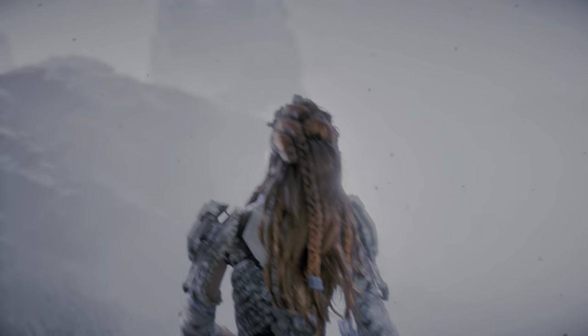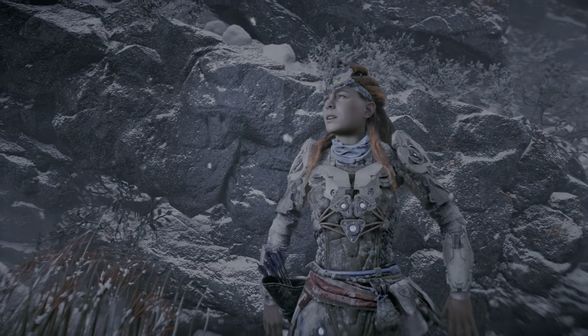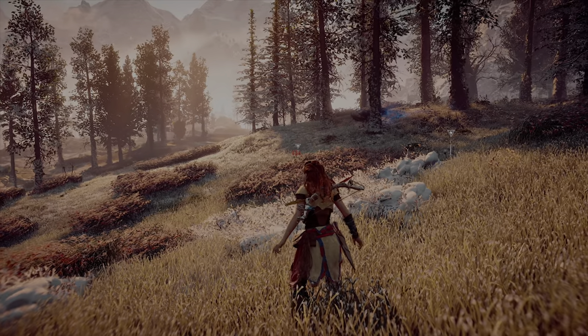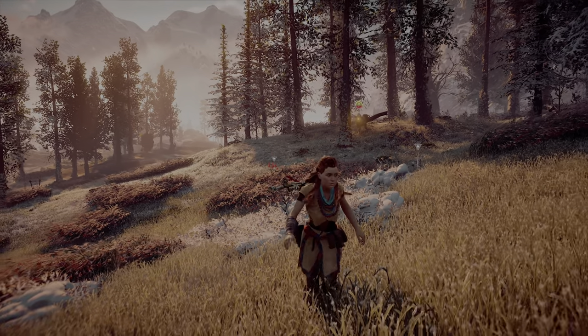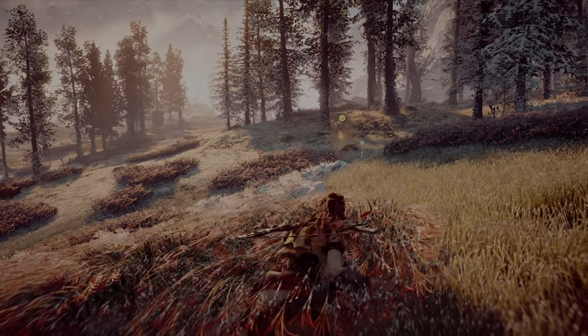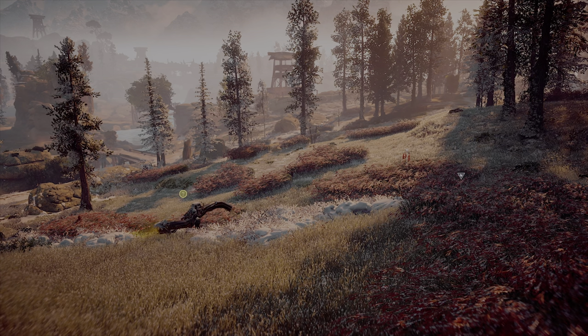Let's start with the characters and creatures of the world. The robotic denizens play a key role in defining the look and feel of Horizon, and the way they engage with the player is very important to maintaining this feeling. Each creature is designed to react to Aloy based on a set of predefined rules and boundaries. From the normal gameplay perspective, this is what a player would normally see. As a distant creature spots the player, it begins to approach to determine if you're a threat. You can then hide from the threat and avoid further conflict, or choose to engage.